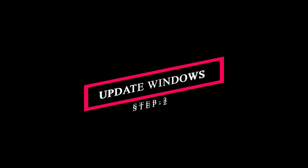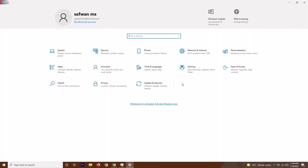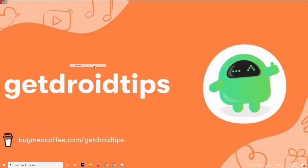Solution number two is about updating your Windows. Go to the search bar and type Settings, or open it from recently used apps. Navigate to Update and Security and check for any updates. If your Windows is already up to date, there's no issue there. Make sure Windows is up to date and try to play the game again.